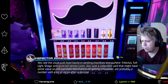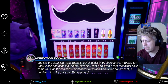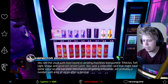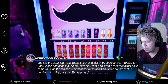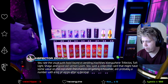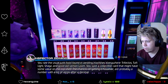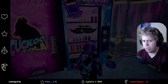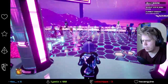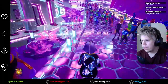Mr. Konbini? You see the usual junk food found in vending machines everywhere — Trifectos, tough light, shags, and a good old lemon loot. Spot a collectible card that might have some value on the top shelf. The chances of getting it, however, are probably a number with a lot of zeros after a decimal. Hmm, okay. So I guess that's for the full game — you can get collectible cards. So I guess we're going back here.